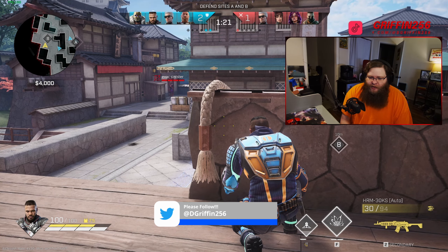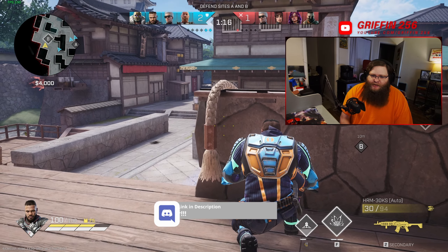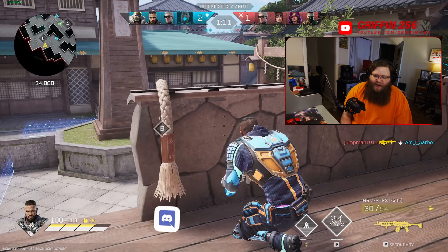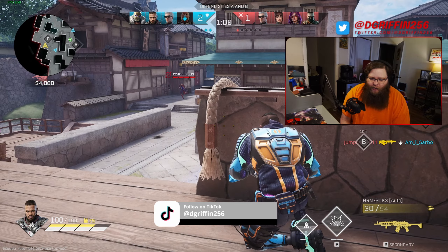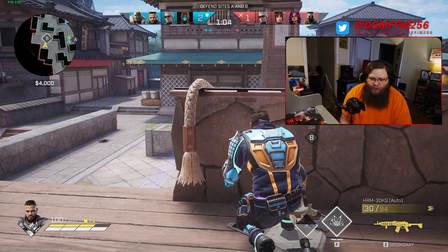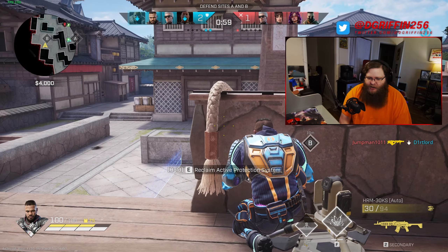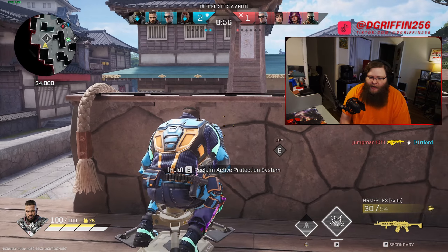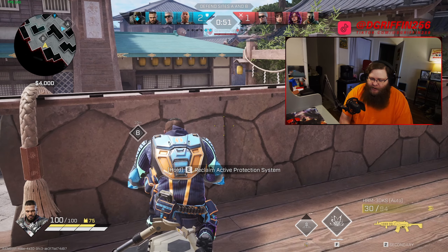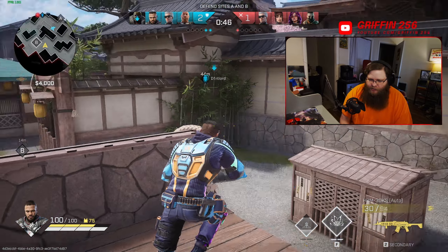Yes, it would be infuriating playing against a character like this, but Trench is supposed to be the defender defender. If you introduce something like this where you can get into a bomb plant location and start throwing these out to shut certain doorways down — if you have a Glitch, that would absolutely shut this down in a heartbeat. If you have EMP grenades, this would absolutely shut it down too. You would have certain things to counterplay this. It would be like one or two shots to destroy it — you just have to find the point of origin.